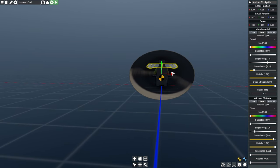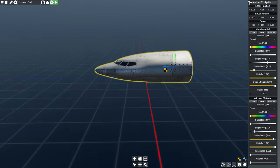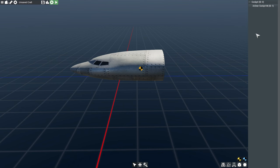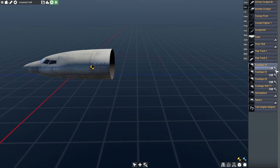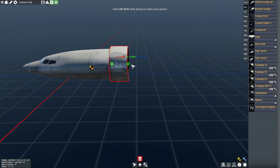It gets even better actually. This isn't much of a view to look out of, but let's just go with it — this is just a demonstration. To add another part, you go to the hierarchy and then add another part. Let's say a fuselage. It says hold left Shift while placing to match cross section, so let's do that — it matches that cross section.